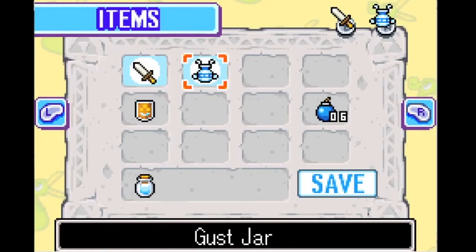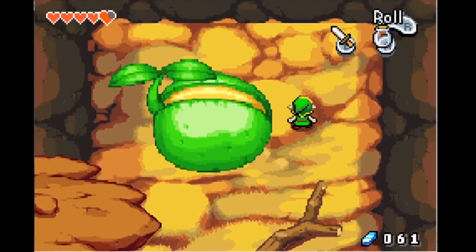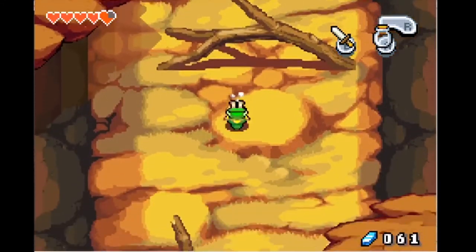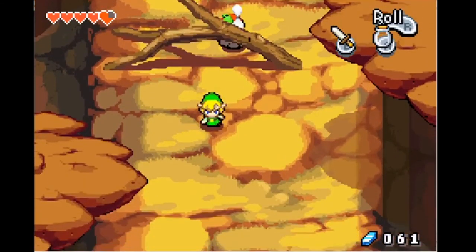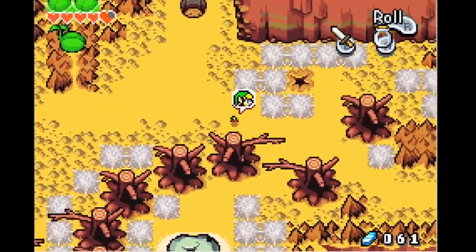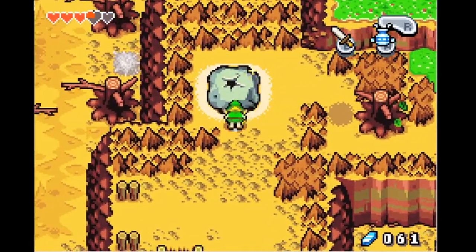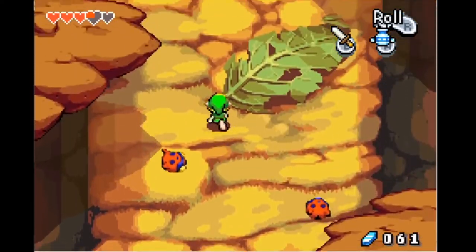Do I have water? I do okay. I pour the water and I'm like huh nothing's happening, and then I realize don't tell me I have to go all the way and get the green water. I don't want you guys to see all of my stupid backtracking so let's go - ocarina of time! We're back and we're gonna go get some mineral water. I did learn you can skip that transitional screen when you shrink.